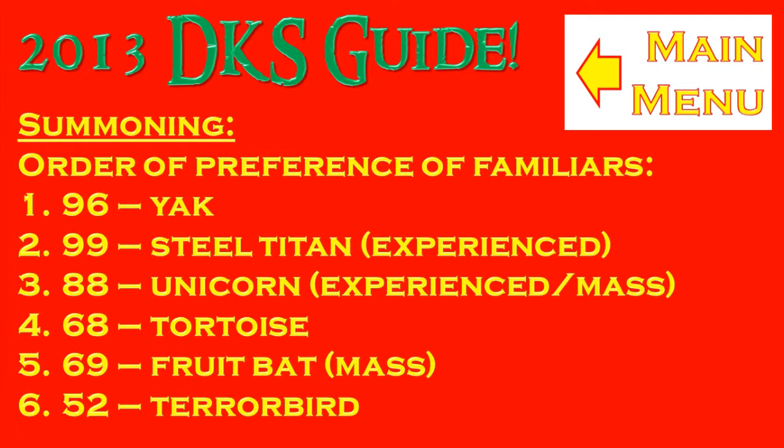Okay guys, so for the second section of the guide we will be looking at summoning. For the higher levels — mainly solos or duos — I recommend first having a yak, due to the fact that you can take a lot of food or supplies with you, and also the helpful banking ability. Second, you can use the steel titan because of the high damage output you get from it. Thirdly, the unicorn because of the good healing. And finally, the minimum is a water totos — for a high level trip, you will need some supplies to last it out. So that was best to worst: yak would be the best and totos the worst.